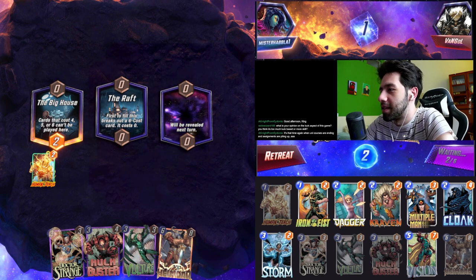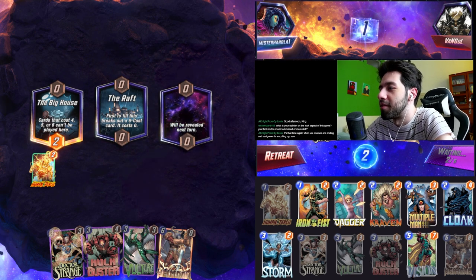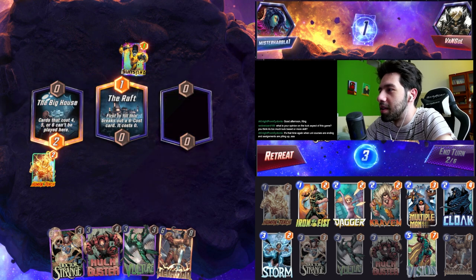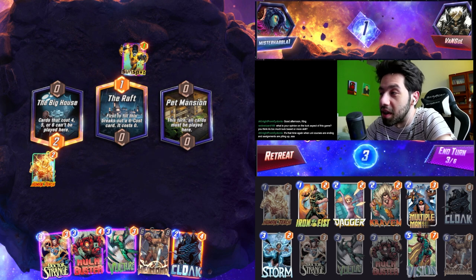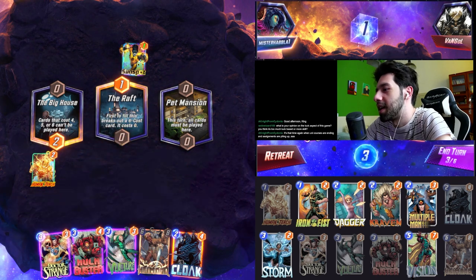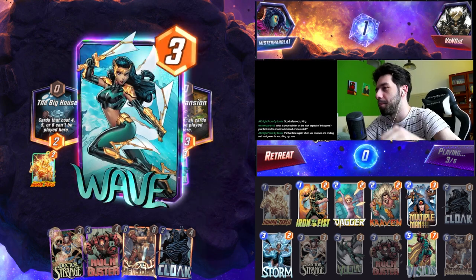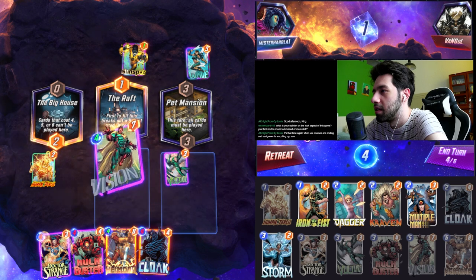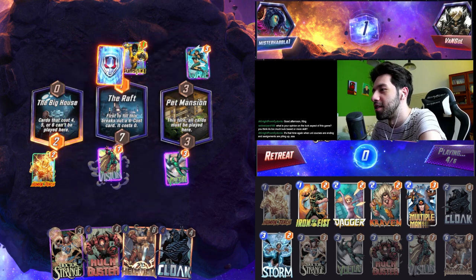Alright, that's kind of a dead situation. That's actually kind of funny. Now I regret not playing into the Raft. If I get Storm I'm in a pretty good spot for the Raft, to be fair. Okay, sunny spotty — I see where this is going. I could Doctor Strange now, which isn't a terrible play to be honest, because we do have Vulture. Oh, I can't. Yeah, bloody bastard! Alright, I'll Doctor Strange this then. Yo, bloody bastard — what? How could you? You know what, I'll take that — I'll take a 4-mana Vision. Don't mind if I do.